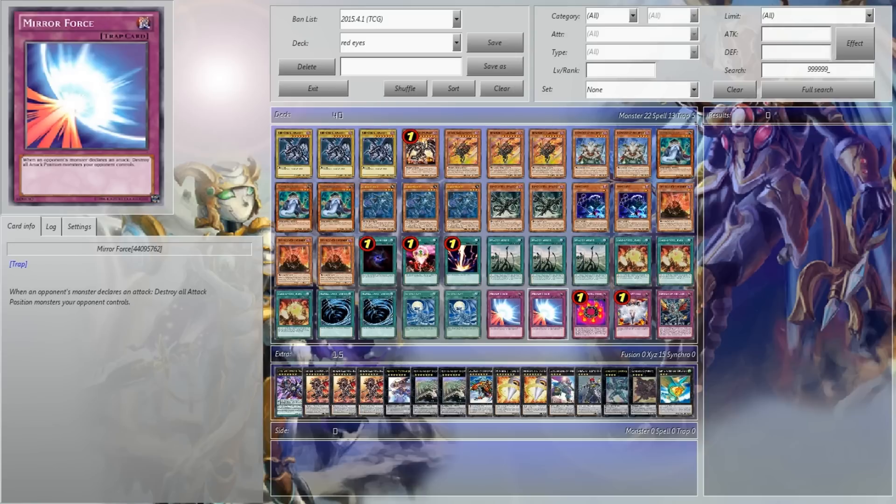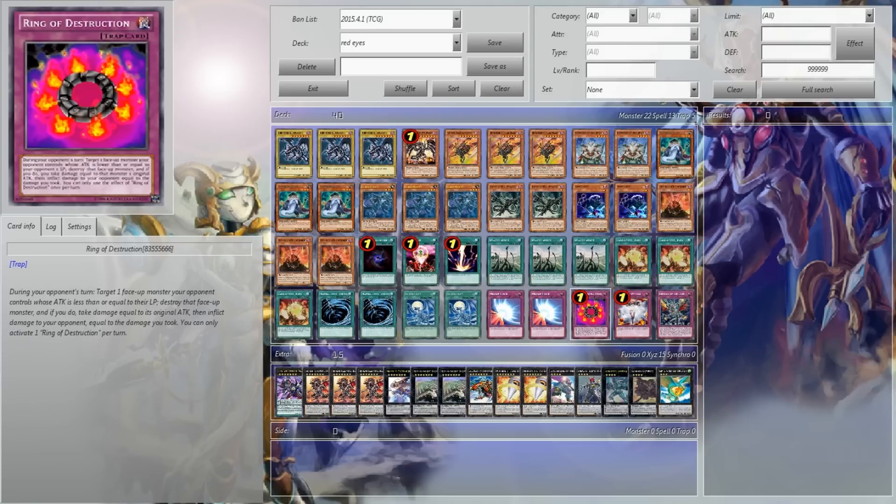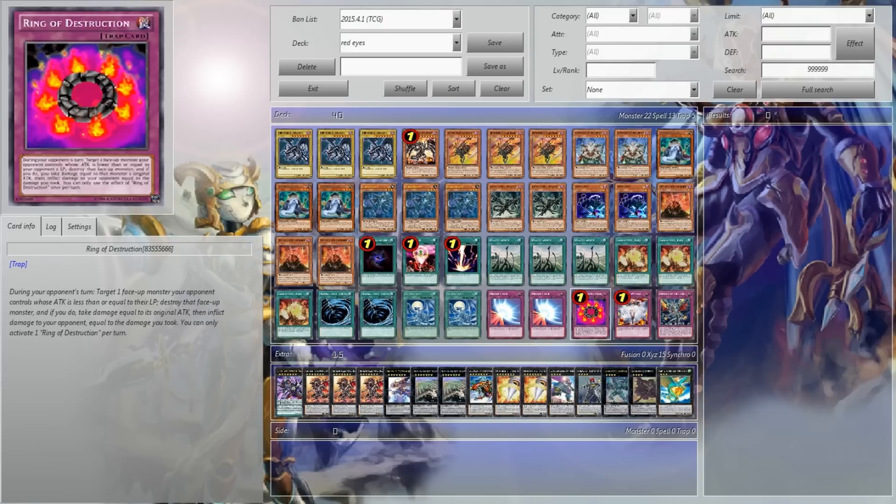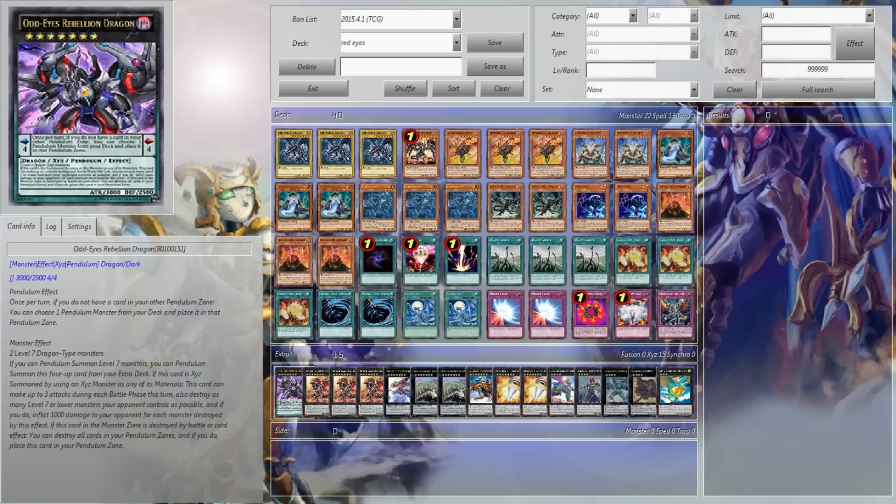Trap lineup: 2 Mirror Force — a very popular meta choice right now, mainly going first. 1 Ring of Destruction, 1 Vanity's Emptiness, and 1 Return of the Red-Eyes. I'm not a big fan of Return of the Red-Eyes, but when it goes off it's pretty nifty. I was thinking about Crush Card, but as of right now Crush Card just isn't clutching it for me as much as every other trap in the lineup. I'd rather have Return of the Red-Eyes over Crush right now, but that may change — I'm still testing it and happy with it.